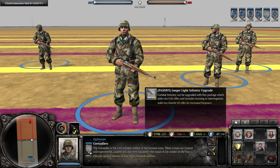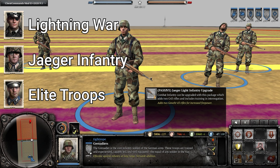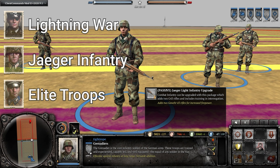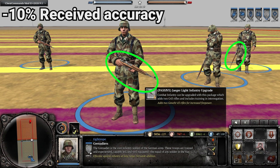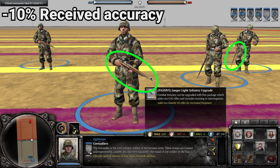Starting out we have the Grenadier G43. These come in several commanders with the Jägerlite infantry upgrade, costs 60 munitions, equips the squad with two G43 rifles, and gives them a 10% received accuracy bonus, making them harder to hit.